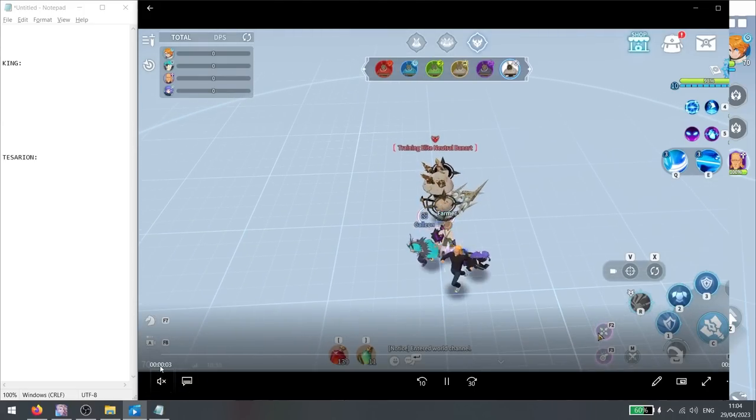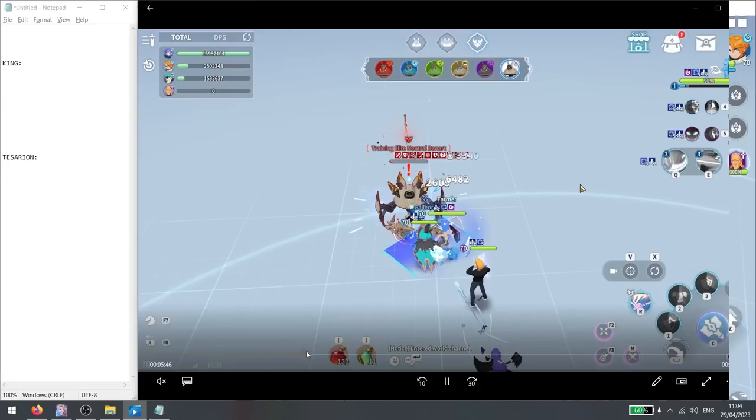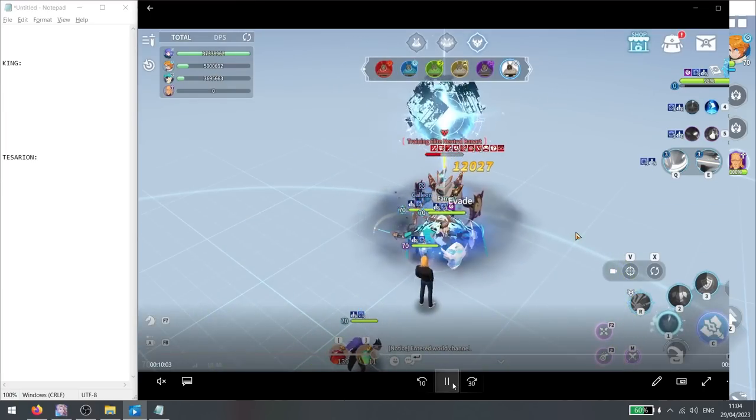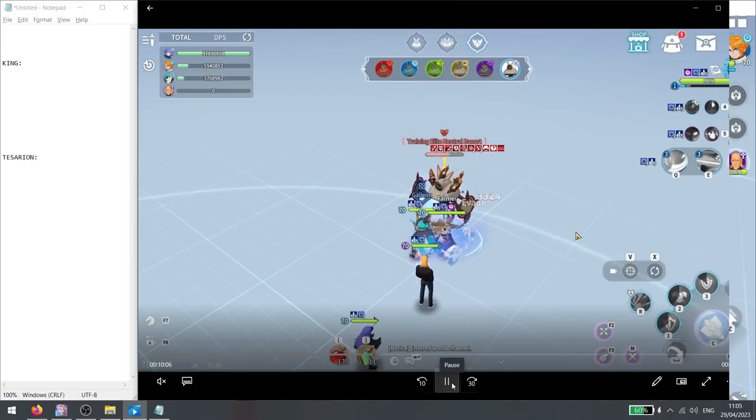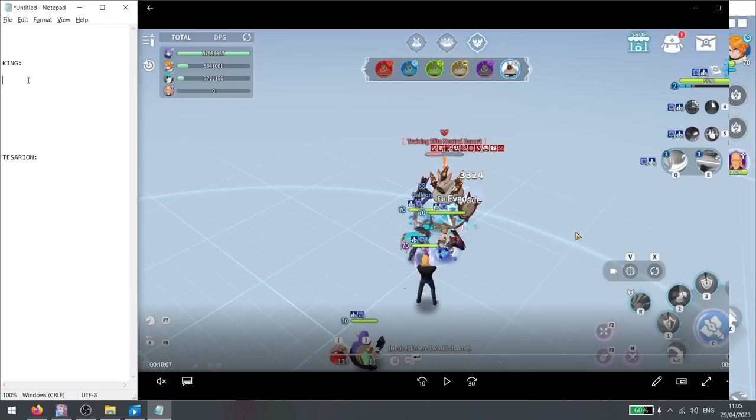I've done this test for 10 minutes. The test started at 07, so we skip to 10:07 to see the exact damage. With King, we're looking at total damage dealt, because King not only increases Nadine Ha's damage — he also increases Galleon's and Cleave's damage by quite a bit. Nadine Ha did around 37.95 million, Cleave did an additional almost 6 million, and Galleon did almost 4 million.